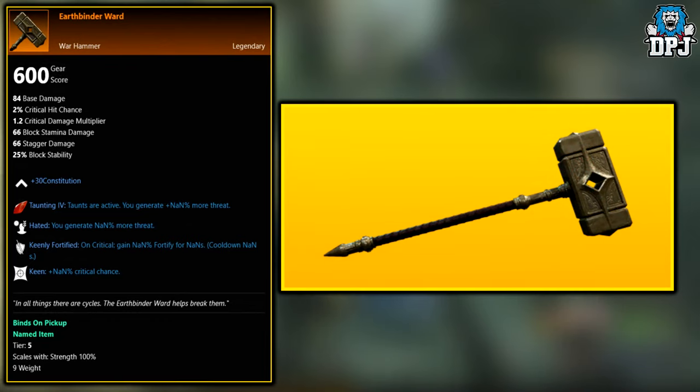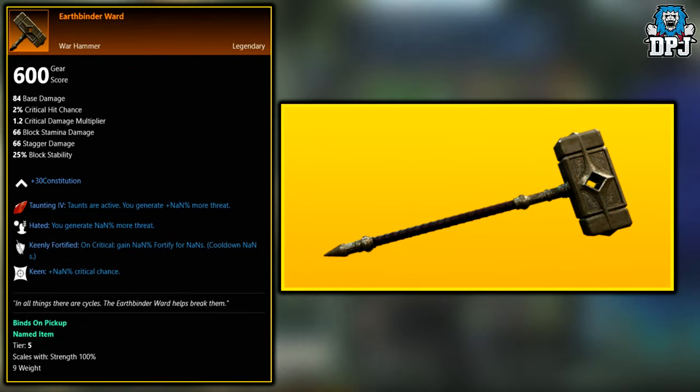Next up we have another world drop across the board — same rules apply. This one is called the Earthbinder Ward.